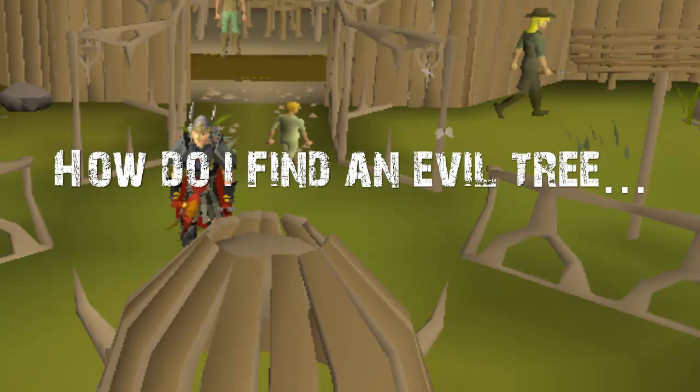So how do you find an evil tree? You can try clans and work with them, but you really do need to talk to your spirit tree. To do that, you need to finish the quest Tree Gnome Village, and that will let you talk to the spirit tree. Then you click the second option and they'll give you a hint as to where the sapling or tree is, or it will tell you how long until the sapling or tree will appear.